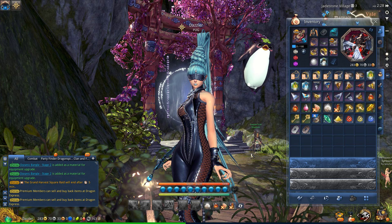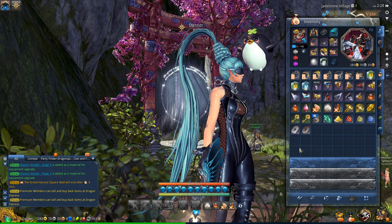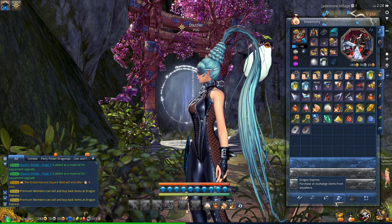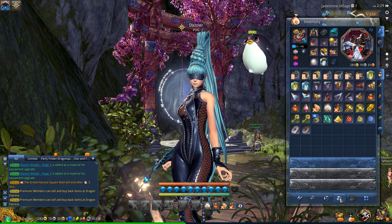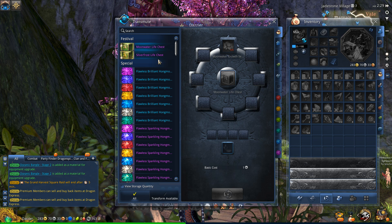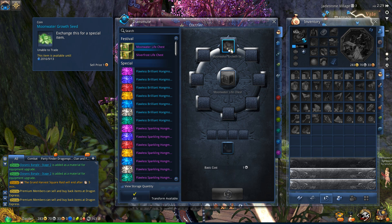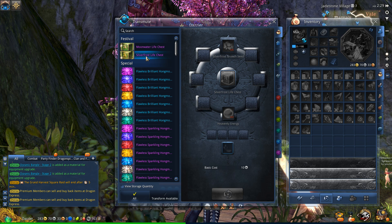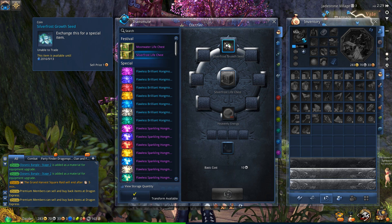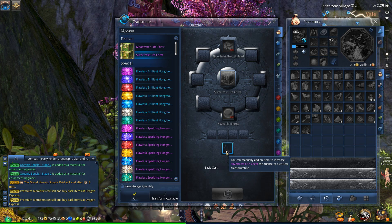There is one other event going on in this patch. This one seems to be a more minor event - it's called Seed of Growth. It's running through the same time frame. Basically you collect these seeds of growth and turn them in for a different reward through transmutation. If you pull up your transmutation menu, you can actually see what you can get - you can either get a Moonwater life chest or a Silverfrost life chest. To get the Moonwater one you need 6 seeds, and for the Silverfrost one you need 6 seeds plus 2 Heavenly Energies.